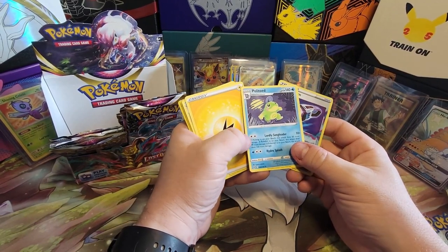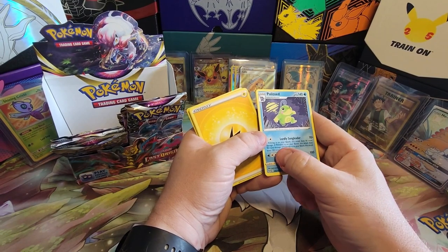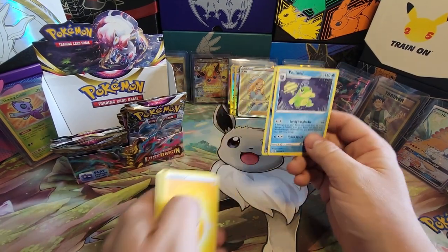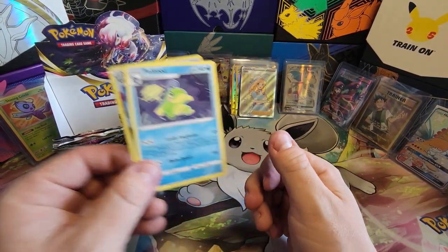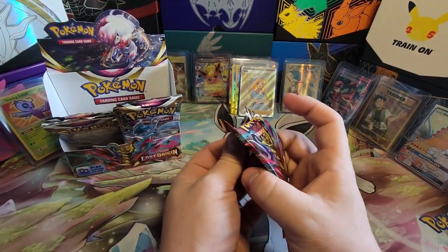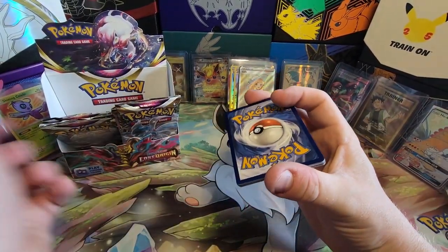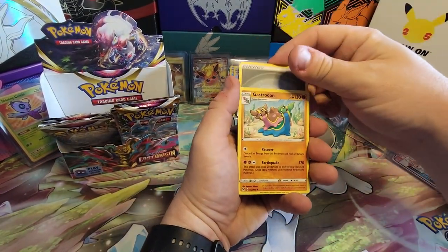If Poliwag is on your bench, this attack does 60 more damage. If Poliwhirl is on your bench, this attack does 90 more. If Poliwrath is on your bench, okay — why are people not trying this card? That's interesting, I might need to build a deck with that. That's kind of interesting. I don't open a lot of Lost Origin so I'm surprised people aren't using that. I feel like that would be a very useful card.